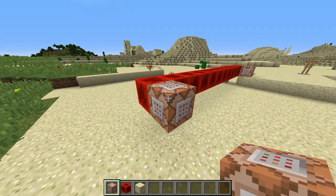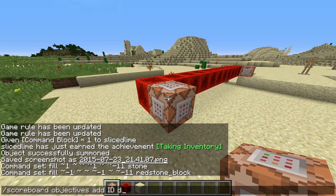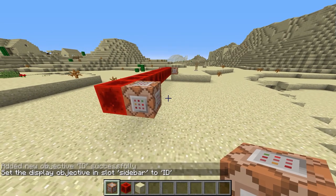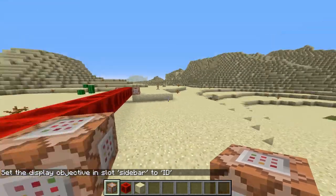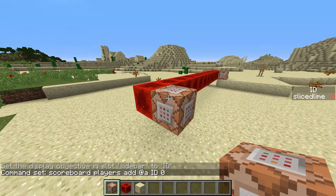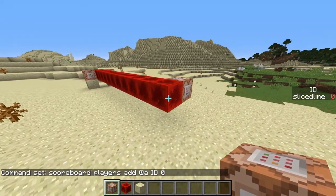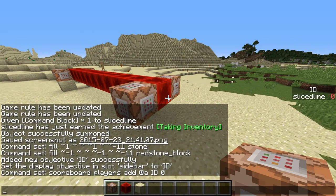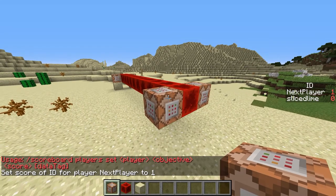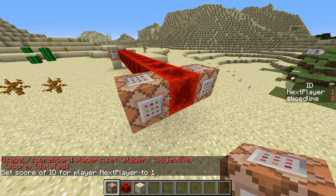So the first thing we're going to do is: scoreboard objectives add id dummy. The id scoreboard is set to display sidebar id. That is going to contain a unique id per player, and possibly also per marker. So: scoreboard players add @a id 0. That gives me an id score of zero in the id scoreboard. Now we don't want to have an id of zero, so what I'm going to do is scoreboard players set next_player id 1. So we have a dummy player called 'next player' whose id is one.